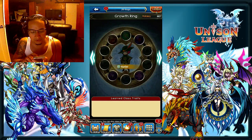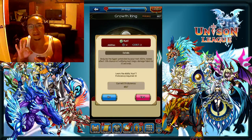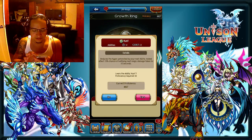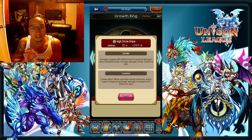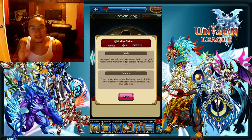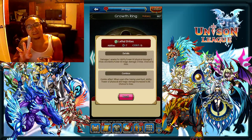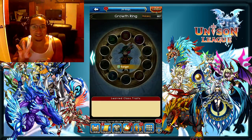As a hunter, you have to take these three essential skills. The first one is going to be Hunt, the second one is going to be High Circle Snipe, and the third one is going to be Lethal Strikes. These three skills are indispensable as a hunter in GVG, and I believe even in PvE, but you should always have these three skills equipped.